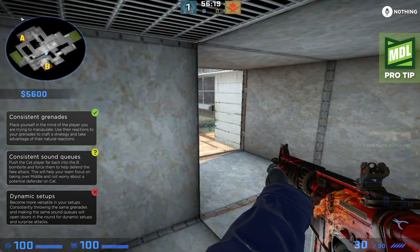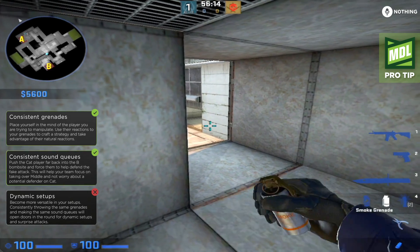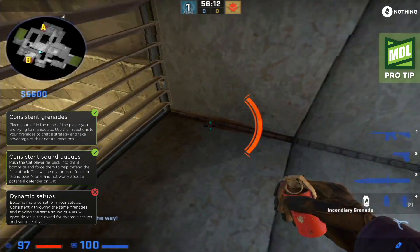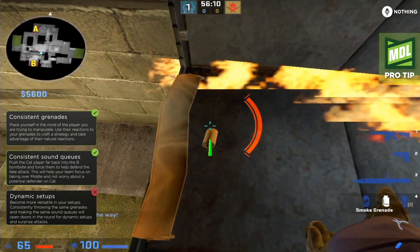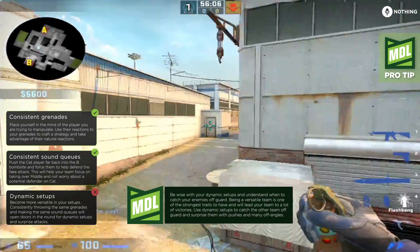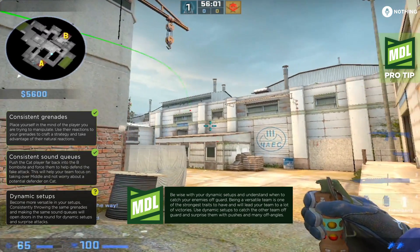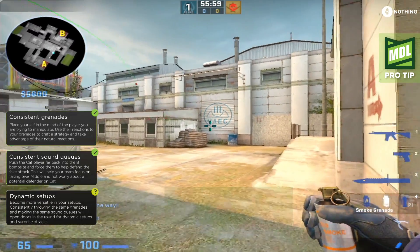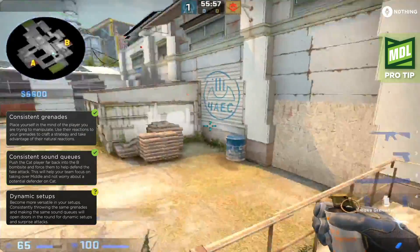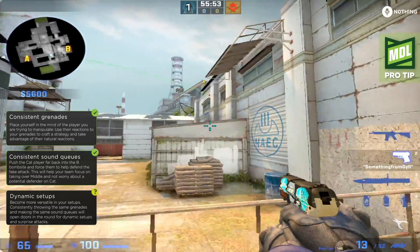You might get a lucky kill on them walking through the smoke, or they're going to forecast it with nades coming out mid. If they molotov vent, you can throw a smoke to block out the molotov and still have room to peek with it and have a flash throwing over the vent. The two protocols are: first, the order in which you throw the nades, and second, making sure you break that vent every round.